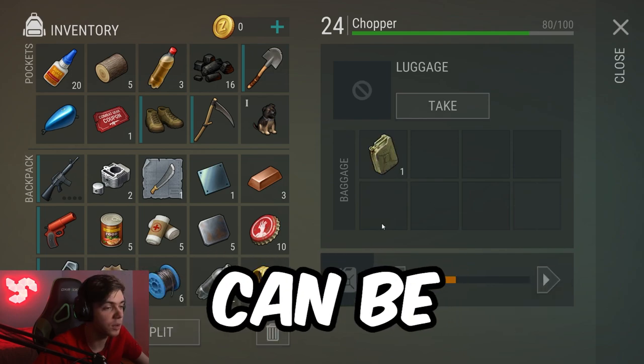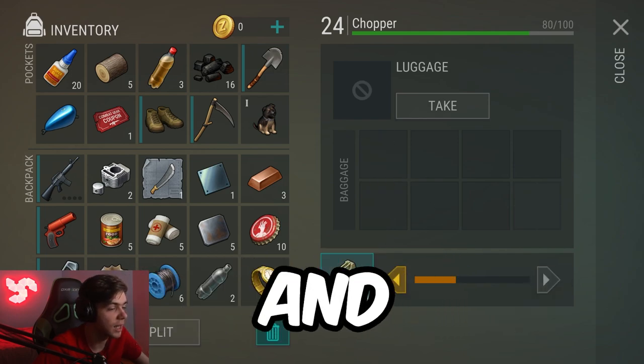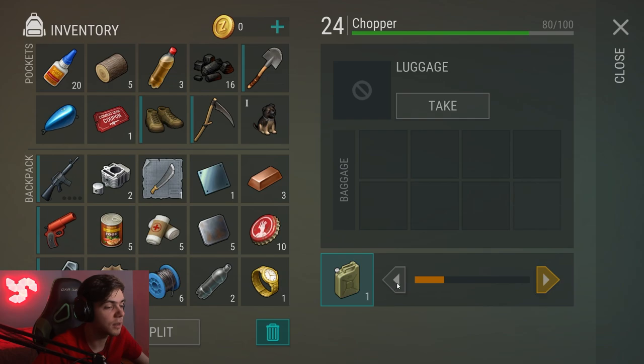There are now empty canisters in the game. You cannot fill water with them — only gas. You can also recycle them for iron bars and other goodies.